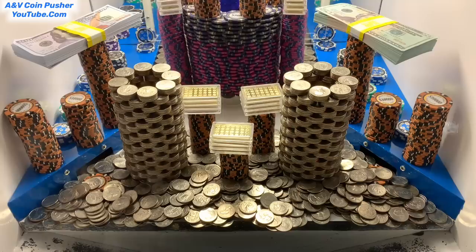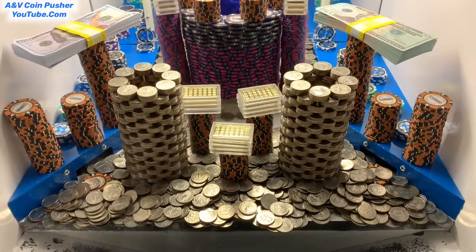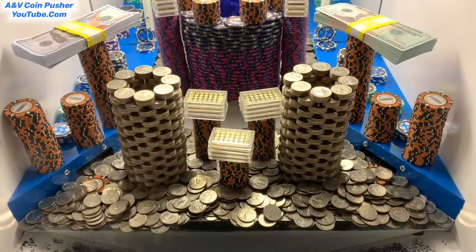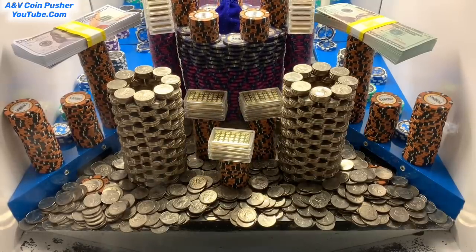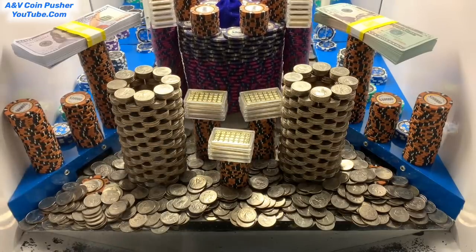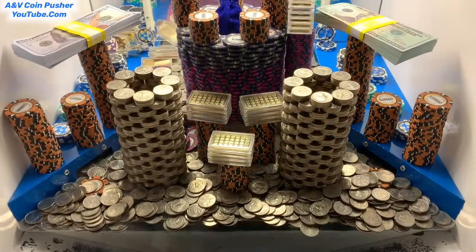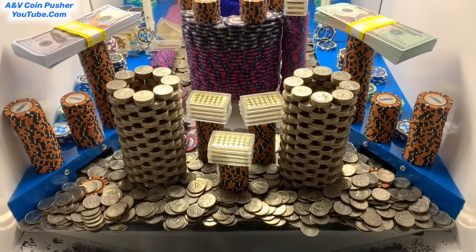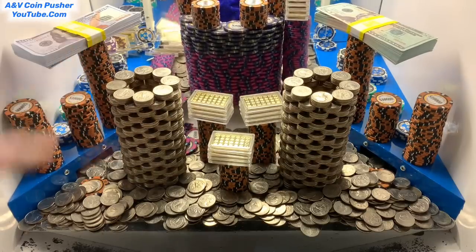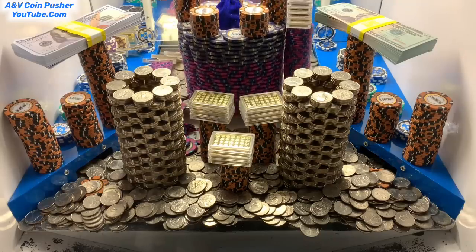We're getting some quarters back — that's good. We just got like probably three or four dollars in quarters right there, not bad at all. Even that tower on the back shelf is moving. One of those smaller towers of five thousand dollar chips fell down and we lost a bunch of gold on that left side — fell over there on that blue shelf, so we don't get to win any of that money.